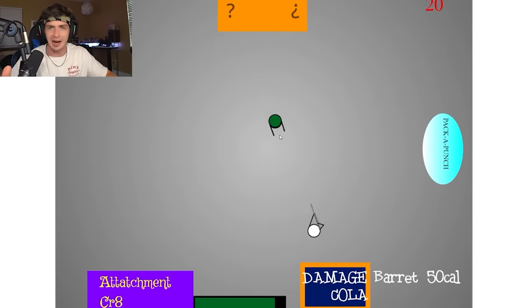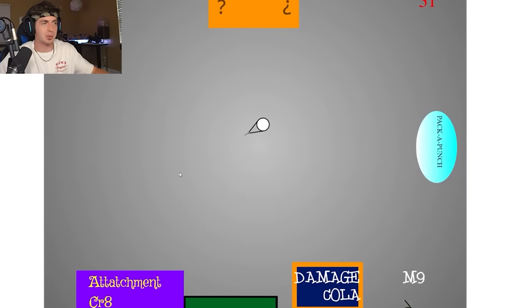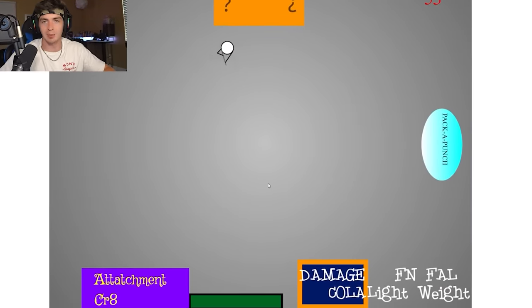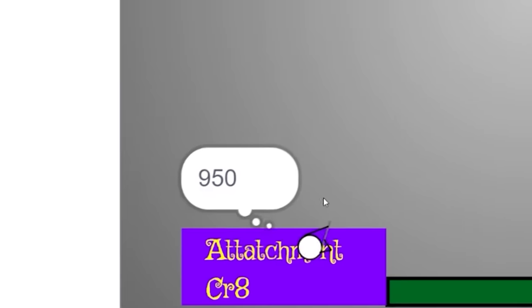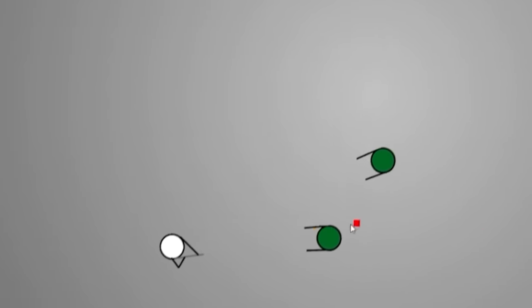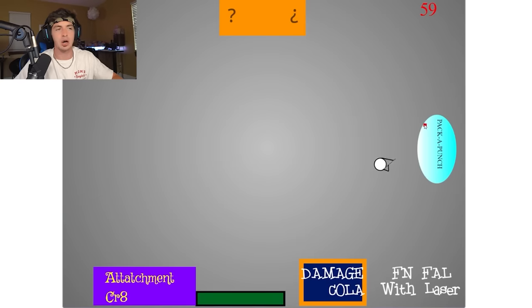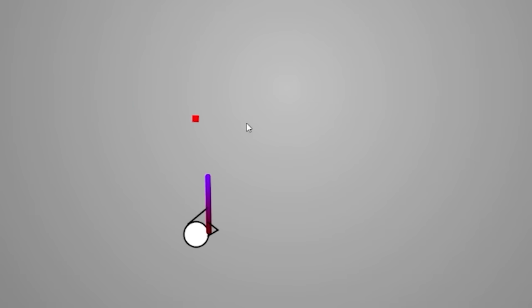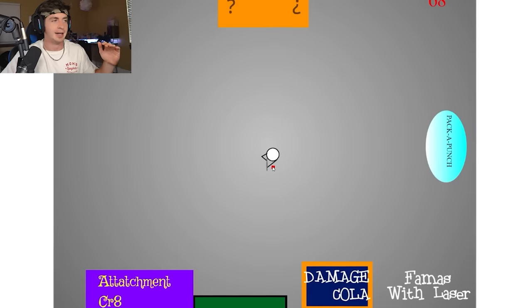Pack Punch just got unlocked but the problem is the bear gets you like zero points per kill. We're on round 51 and there's still only four zombies spawning — the only difference is the damage they deal and their health. The attachment crate just put a little red box over my cursor, which is the most useless attachment I've ever seen. Pack Punching did give us a pretty cool weapon skin, but once again zombies stopped spawning on round 68 and the cheat code doesn't even work.